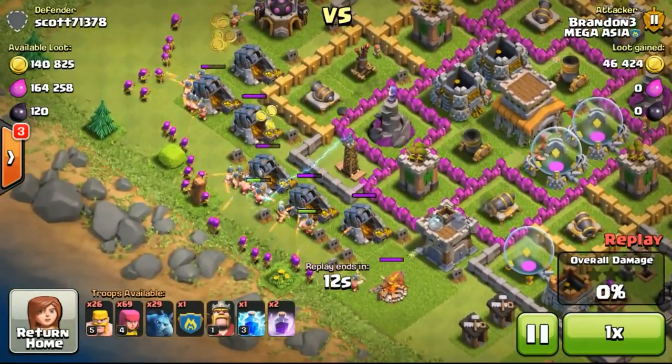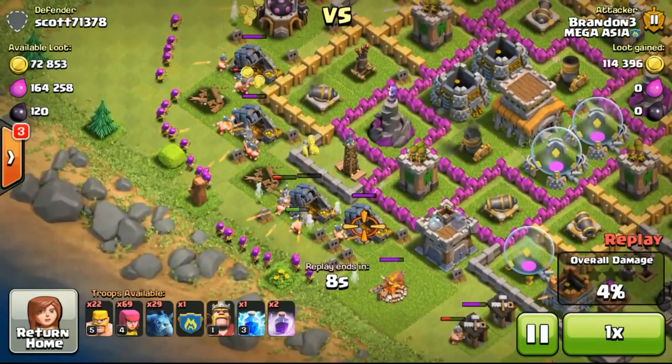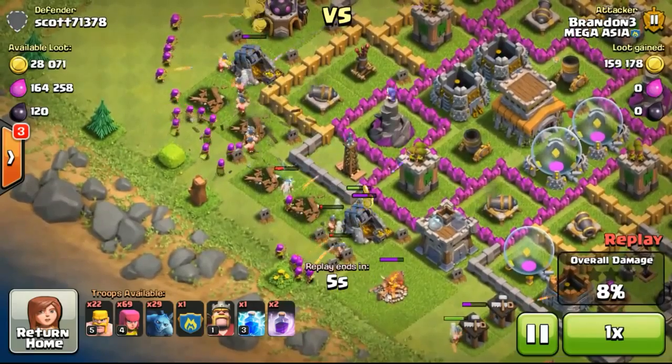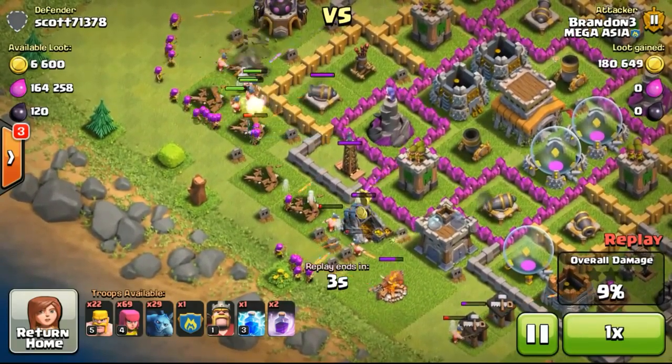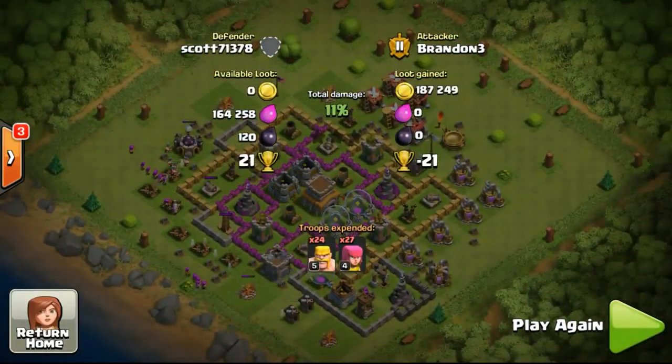Now taking out this base with 180,000+ gold on the left side. The gold mines are all situated on the left side which makes it just an easy raid. Not going to spread my troops out. Just ending the battle in a few seconds and going ahead with the very next attack.